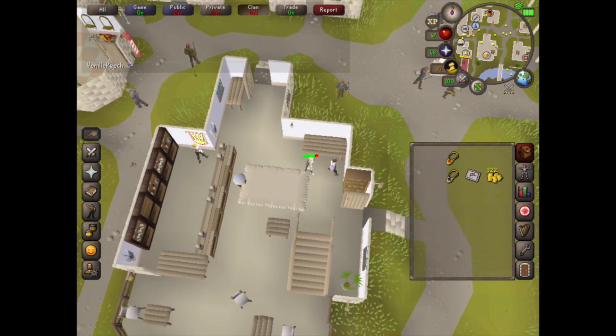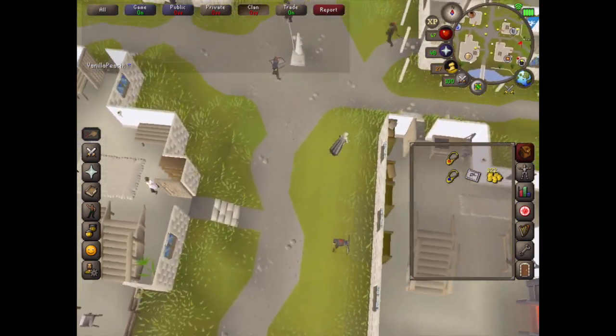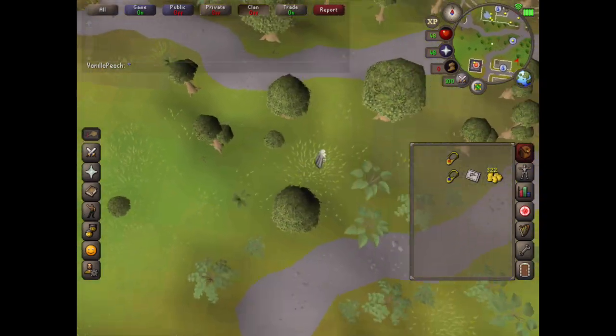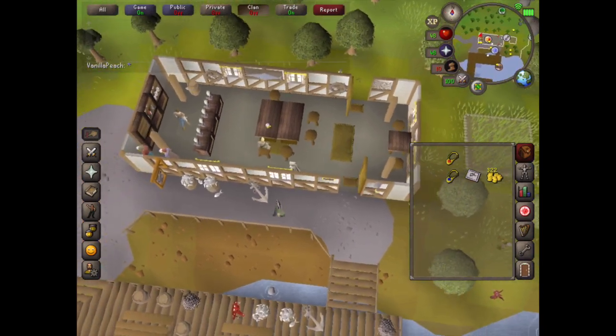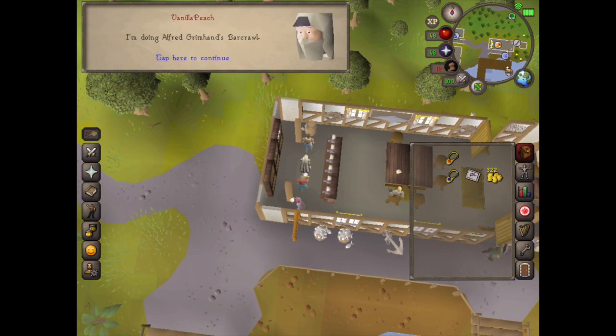Now we just run south to Port Sarim. You could use a Draynor teleport. Talk to the bartender and say about the Bar Crawl.